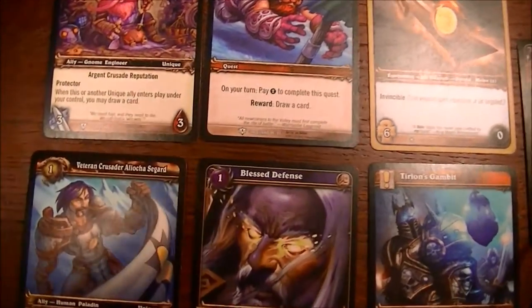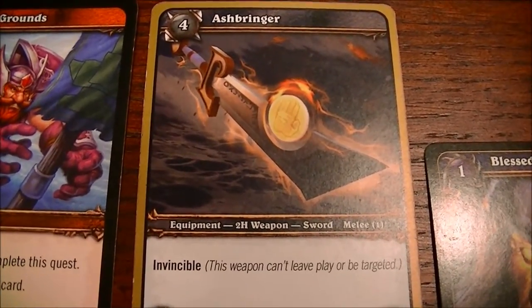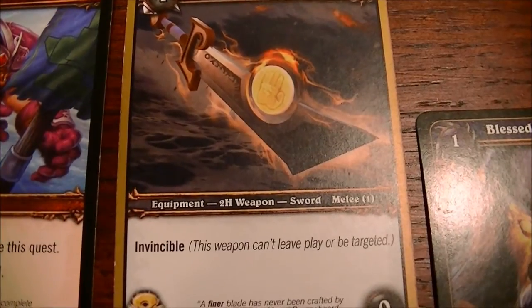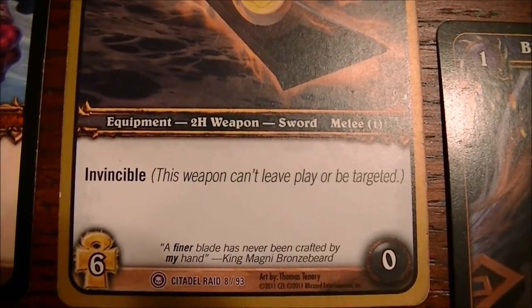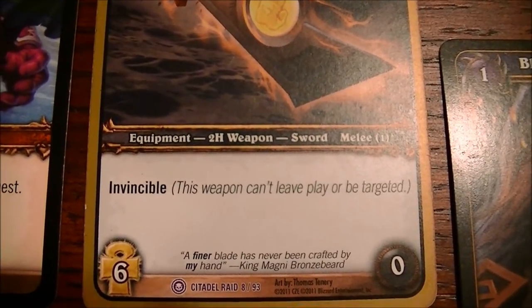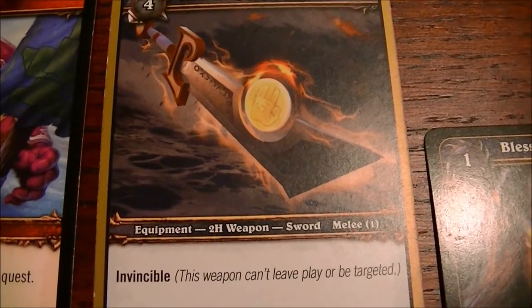Tyrion's hand is absolutely beautiful. We've got a cost 1 ally, cost 1 abilities, a couple of quests, and look what we got on the first draw — Ashbringer. In the World of Warcraft online game, there were players that actually sought out this weapon and actually died trying to find it. Arthas hates this weapon not just because it's infused with the light, but because it is invincible — this weapon cannot leave play or be targeted. Period. You can discard it to the graveyard, but that's it — it's a 6-0 swing. We can't play that until turn 4, so we're just going to hang on to it. What you want to do first is play either Tyrion's Gambit or Proving Grounds and drop the Veteran Crusader first.